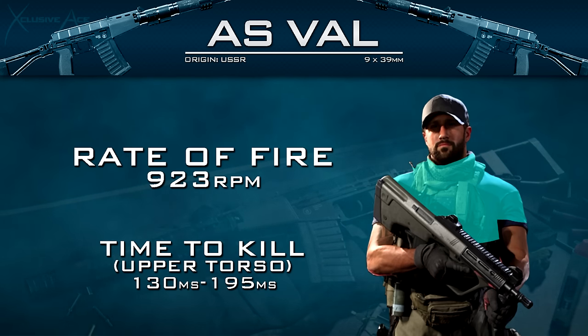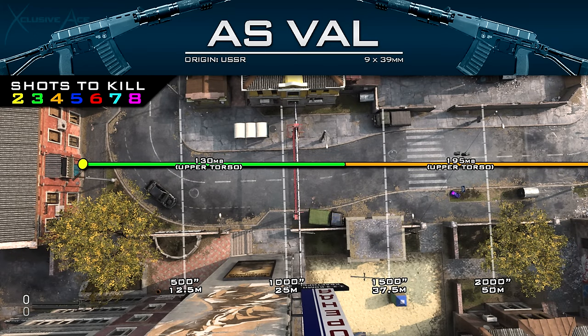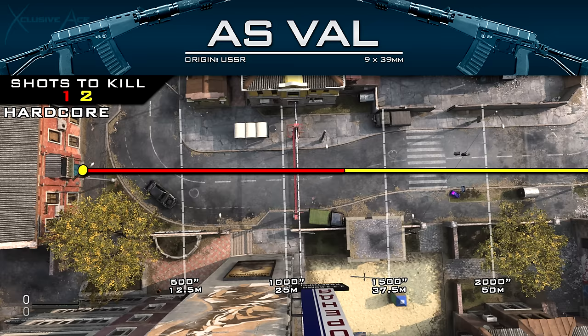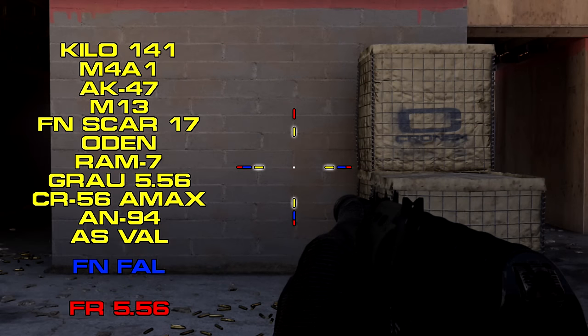As for ranges, that three shot kill potential assuming we're hitting upper torso extends out to about 30 meters, which is a very solid range value for an assault rifle. For hardcore, we have the same damage drop-off point, but it's a guaranteed one shot kill out to about 32.5 meters, even if you're shooting them in the foot, because our base damage is 30 within that range.